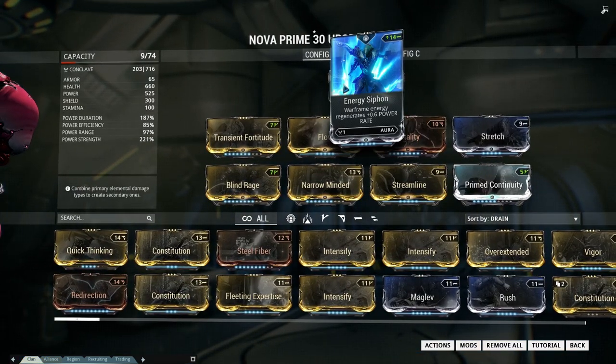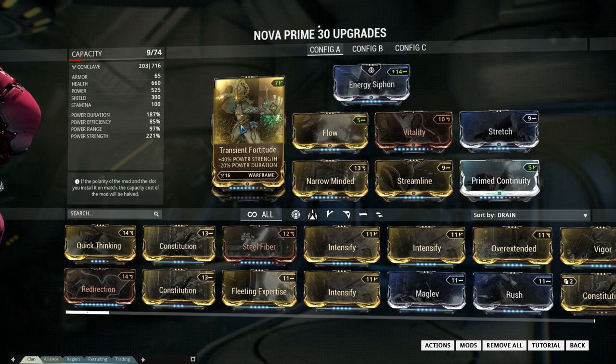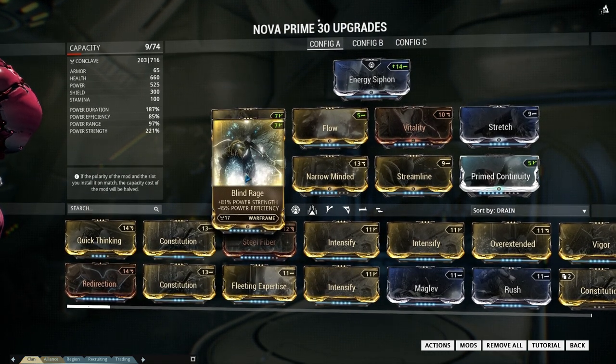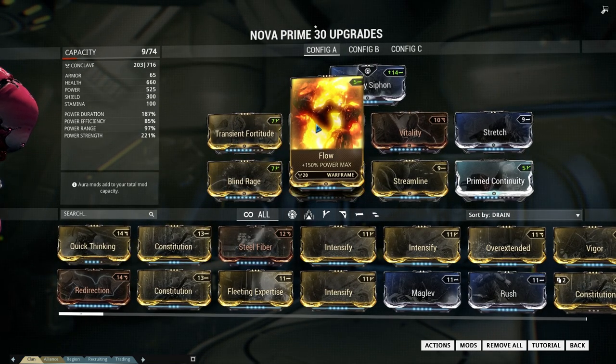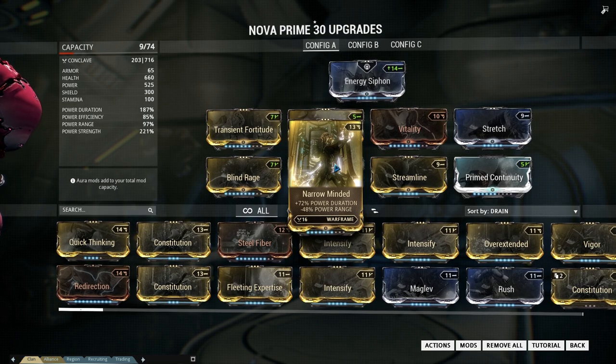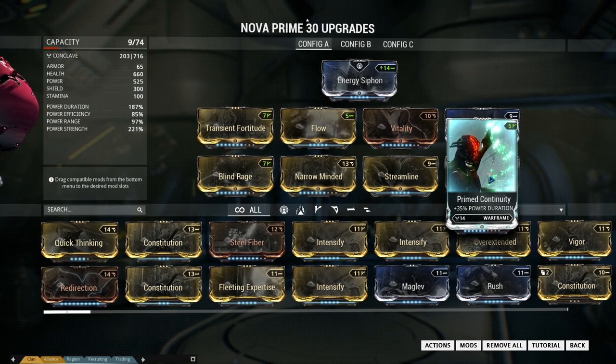Now let's take a look at the build itself. Built with a lot of power duration and strength, with the Transient Fortitude, Blind Rage, Narrow Minded, and Primed Continuity mods. And to make it whole I got the Flow, Vitality, Streamline, and Stretch mods installed for a little bit of power range and efficiency.